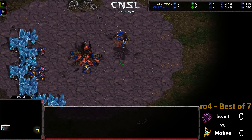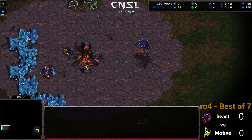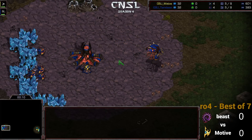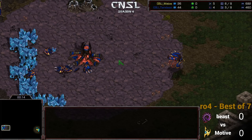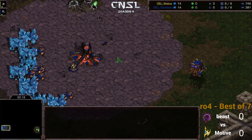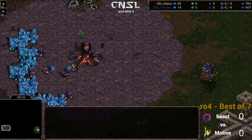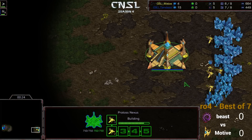Hey guys, Artosis here, bringing you some more of the CNSL Season 6. Right now we are in the round of 4 and we are starting the second match to see who will move up to play against our Protoss player YSC in the finals. This is going to be a Zerg vs. Protoss. We have Beast here on the left hand side and on the right we have Motive.